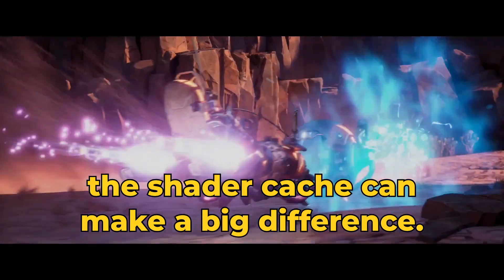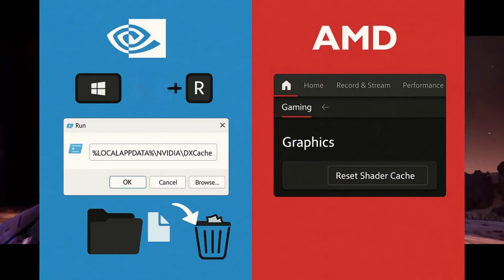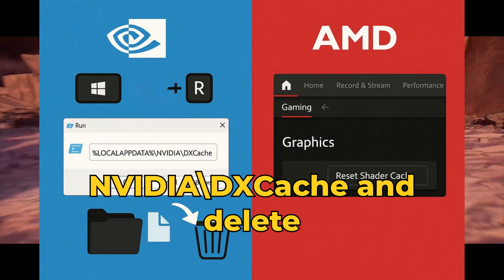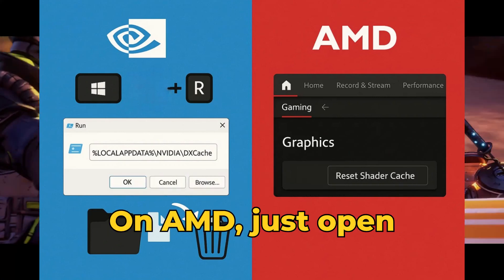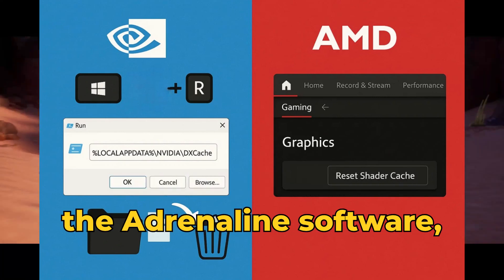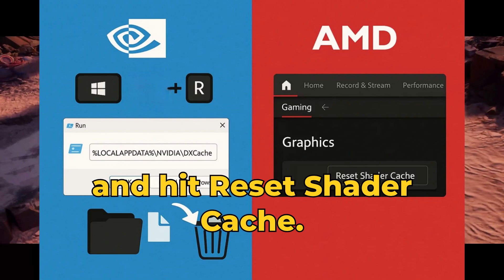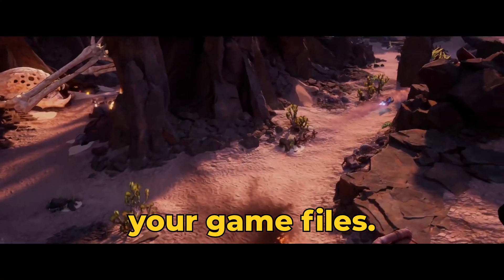Thirdly, clearing the shader cache can make a big difference. On NVIDIA, press Windows + R, type in %localappdata\nvidia\dxcache, and delete the files you find there. On AMD, just open the Adrenaline software, go to Gaming, then Graphics, and hit Reset Shader Cache.